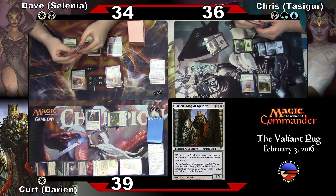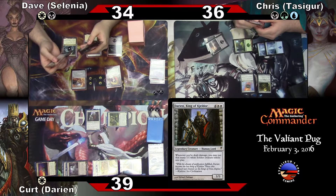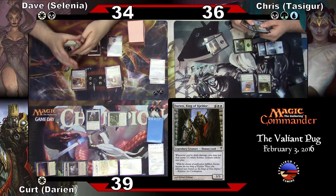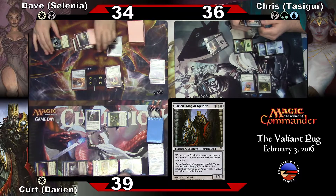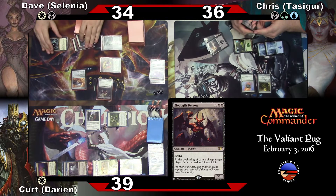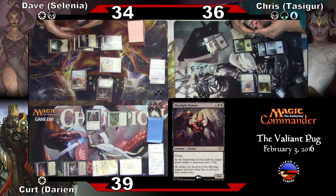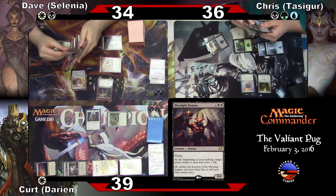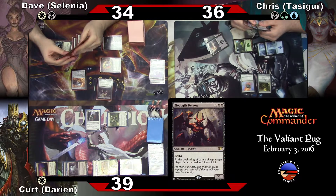No. One, two, three, four, five — Crypt Demon. At the beginning of your upkeep, target player draws a card and loses one life. Yay. Did it wrong, but yay. Go.